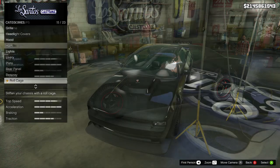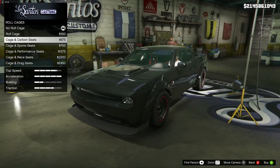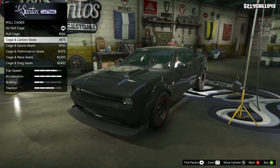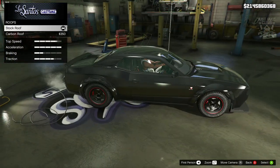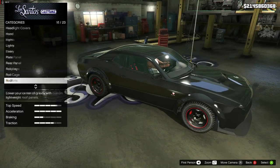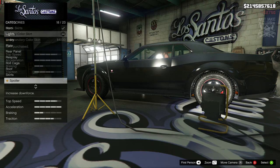Then we're going to move on to the roll cage. We are going to change this and I'm going to go for the cage with the carbon seats. Then we're going to move on to the roof — we get a carbon roof option but we don't need anything on here, so we are going to stay stock for the roof. Next we've got the side skirts — we're going to go with the primary colour skirt.